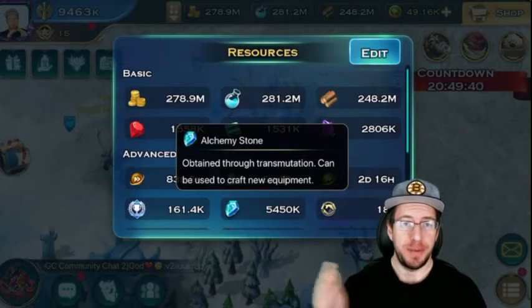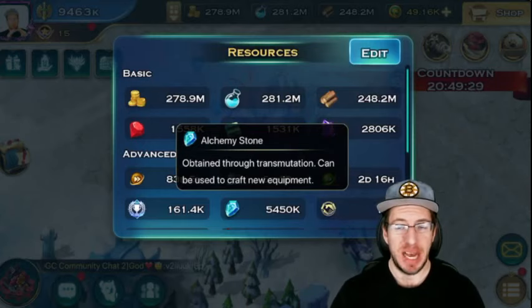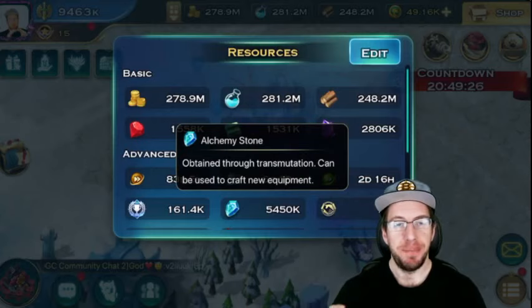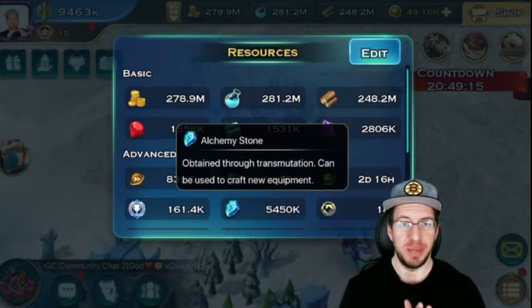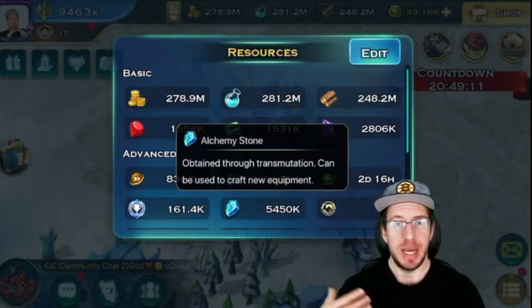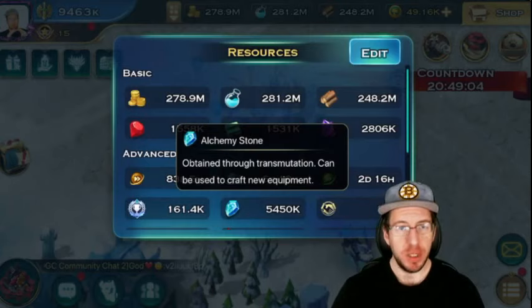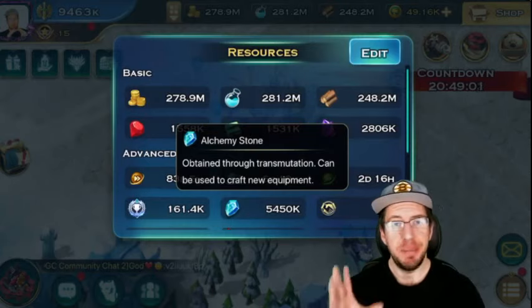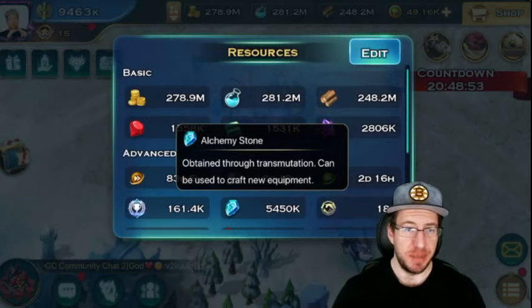If you're not quite at Void 160 yet, that's okay — save up the alchemy stones and subscribe to this channel. I'll fill you in on what gear to actually focus on. As more content comes out, some gears become outdated. Take Hand of Wisdom for example — it was a great item for a very long time but was easily replaced by things offering better sets. As new content comes out, we're going to keep a close eye on the stats of new gears and the bonuses from them.